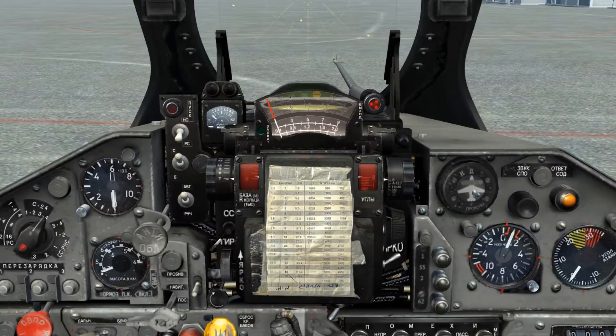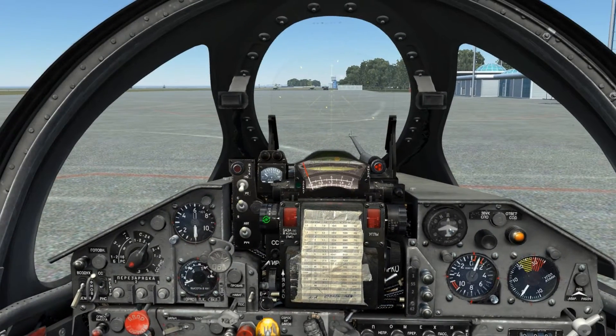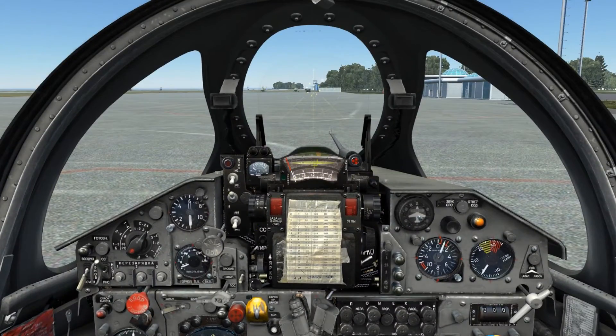The three vertical switches to the left of the target size dial control the various modes of the ASP. The upper switch selects between guns or launch, with all weapons aside from guns using the lower position. The middle switch selects between fire or bombardment, with all weapons using the upper position aside from bombs, which use the lower position. The third switch is automatic or manual — generally we will use automatic, although I will include an example of how to conduct an attack using manual.